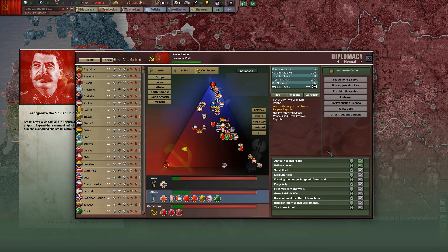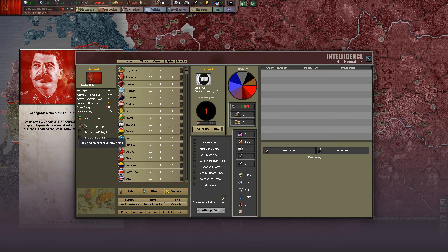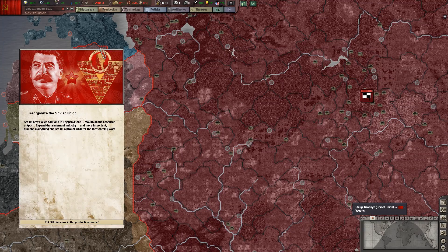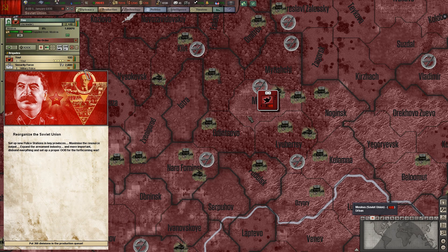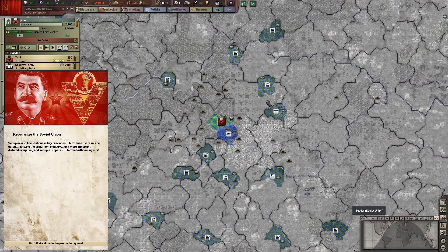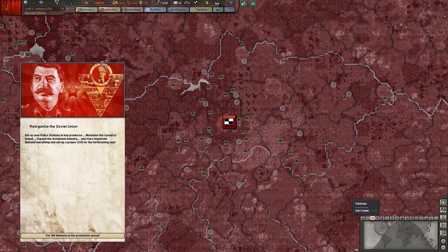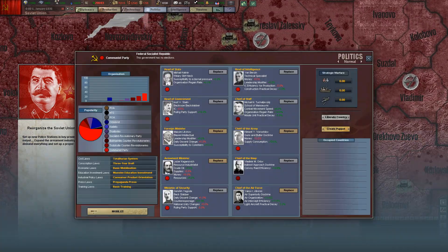Then, as an annual national focus, I will choose build up the ISC. Because building up the ISC will give me, I think, one or two heavy industries in Moscow or in any other province which has level 10 factories. The number of heavy industries, unless I'm not mistaken, depends on the amount of IC I have on the second day.